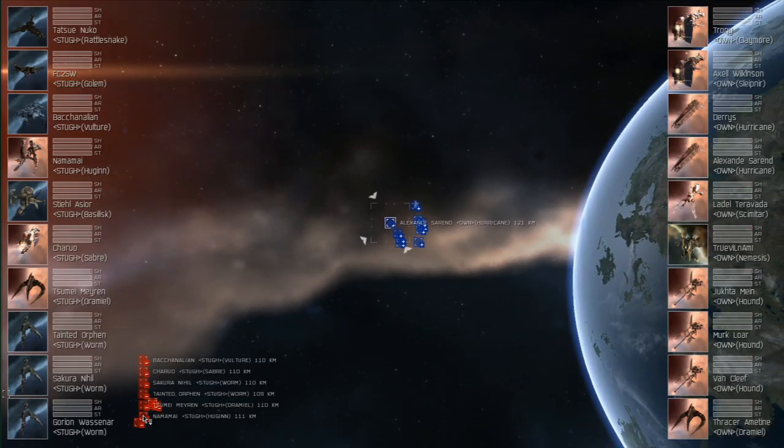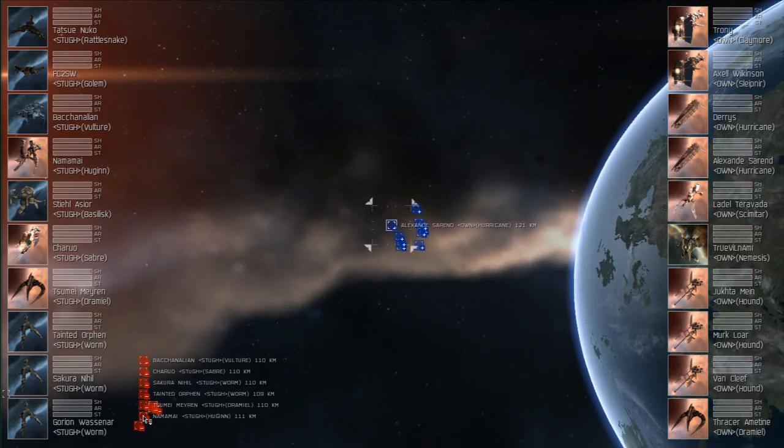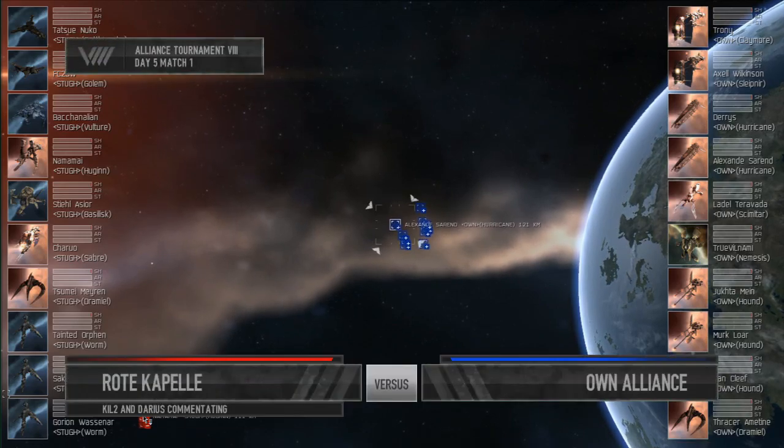All right, everyone, here we are at the beginning of finals weekend, finally in Alliance Tournament 8. We are starting things off with Road Capel versus Own Alliance. I'm Kill2, and I'm here with Darius Johnson.